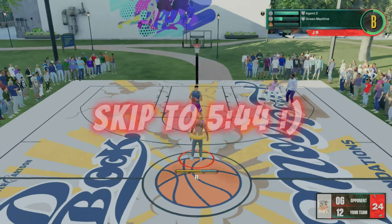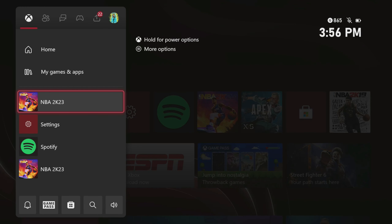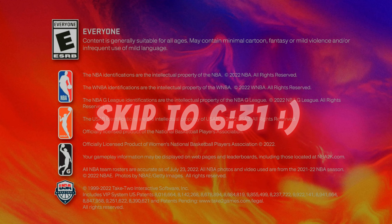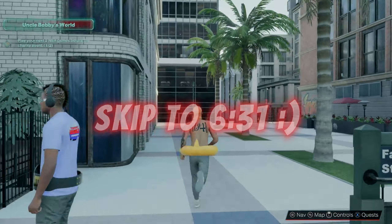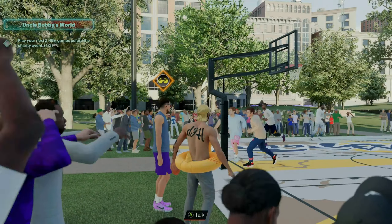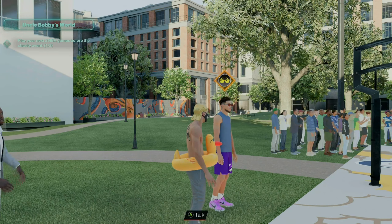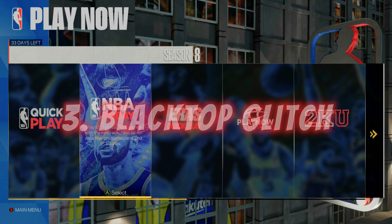As long as you shoot threes and don't miss a shot, you'll get through this game extremely fast. As soon as this game is over, make sure you're paying attention — as soon as you see your VC load up, close out the game and then reload it back up. It'll show your VC; as soon as you see it pop up, hit quit. If you miss this window you won't be able to spam this VC glitch. After quitting, reload the game and your same player back up, then restart the Devon Booker game and repeat as many times as you'd like.